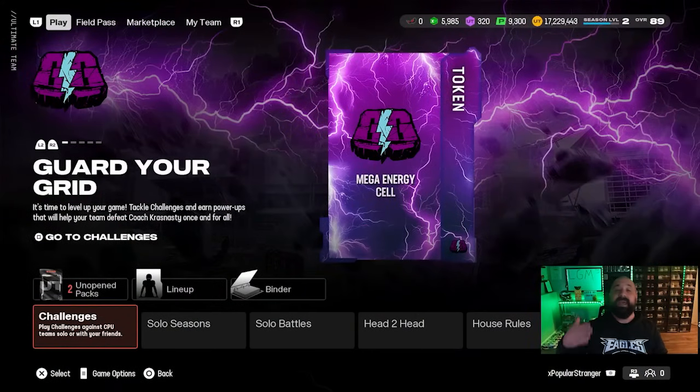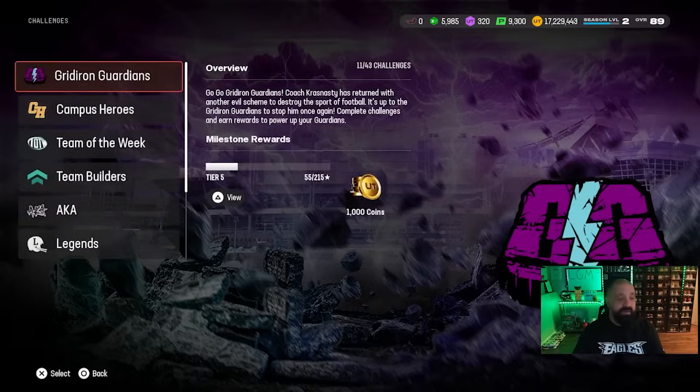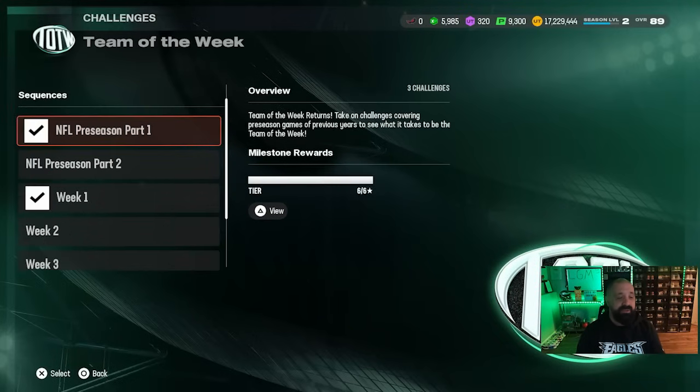Originally EA announced this wouldn't be out until 4:30 PM Eastern time today on Wednesday, but I checked at 1:30 and the normal content schedule dropped — we got Team of the Week weeks five and six. So let's go over everything, starting with your solo challenges.